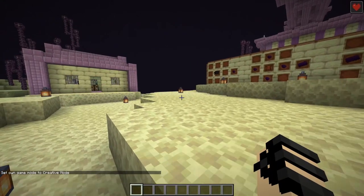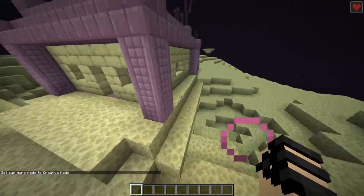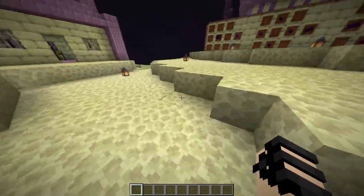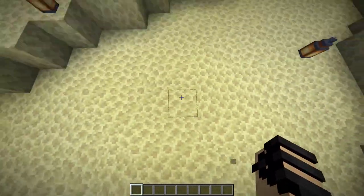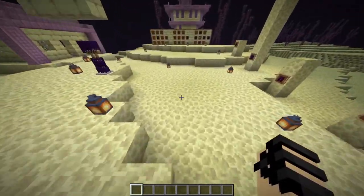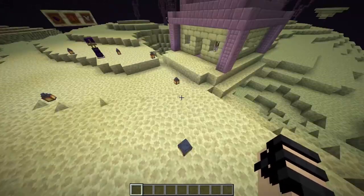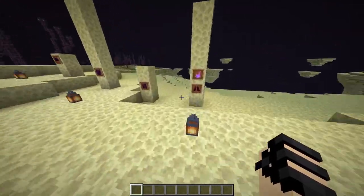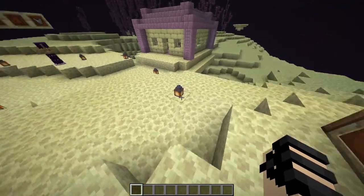Anyway, that's about it — it's a very small mod, mainly just to give chainmail an extra use and give some more reason to go to the End. If you guys have any ideas for how I can improve this, or if you notice any bugs when you're playing with it, feel free to let me know in the comments below. The link to download this mod is in the description. Currently it is only supporting 1.15.2, however once MCreator updates and allows for 1.16 support, I will absolutely update it to that version.